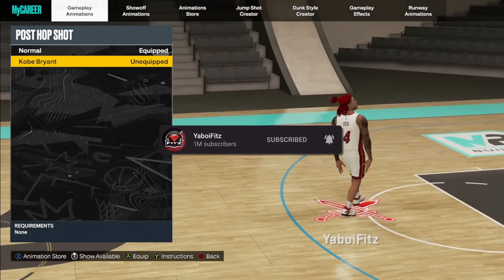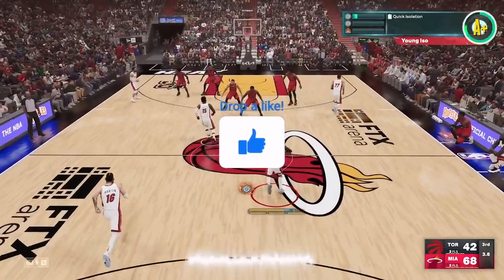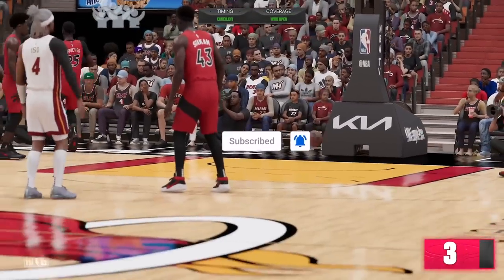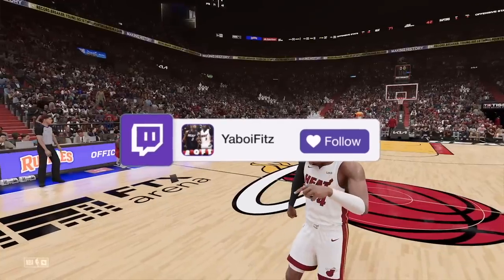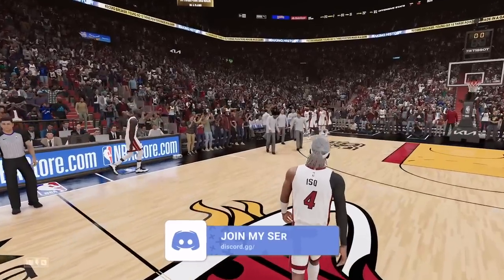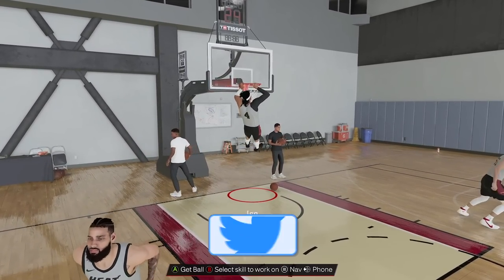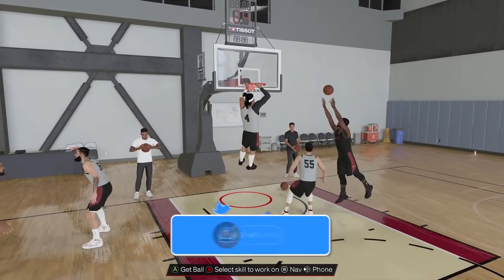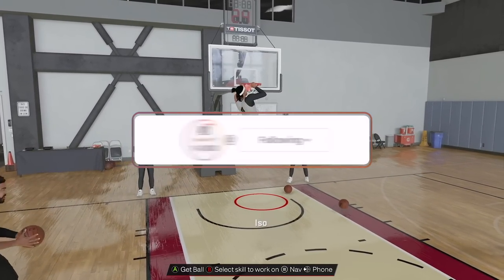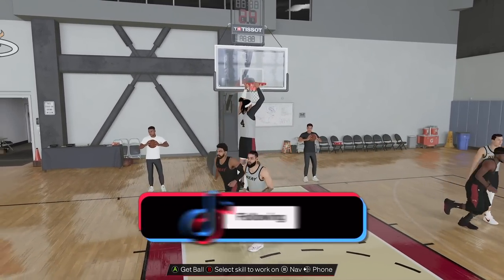If you guys want more animation videos — I just recorded this full video in detail strictly for you Christmas noobs, but also for anyone else that really wanted an update. I'm on a guard build: 6'4" and under is guard, 6'5" to 6'9" is wing, and 6'10" and up is big. That's going to be it — if you guys want more, like the video, subscribe if you're new, share the video with anybody you think it would help. It's your boy Fitz, I do it man.